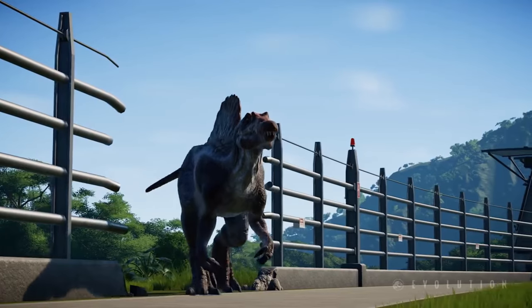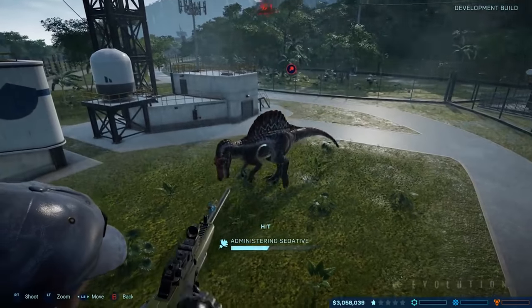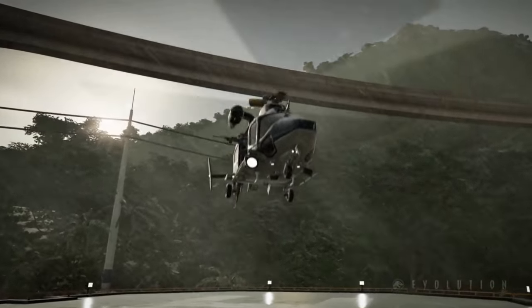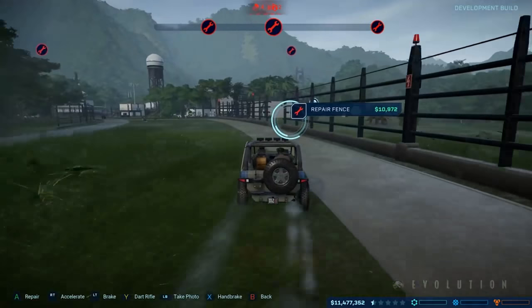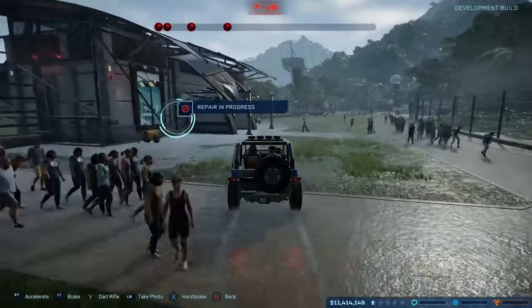Once these dinosaurs get out, you're going to have to take control of that situation as quickly as possible, because the first thing they're going to do is start going after the guests. When one of these dinosaurs does get out of your enclosure, there's going to be a lot going on that you're responsible for fixing — whether it's getting ACU helicopters in to tranquilise the dinosaurs, or your ranger teams in to repair the damage caused to your facilities. Because there's a chance this problem might cascade.